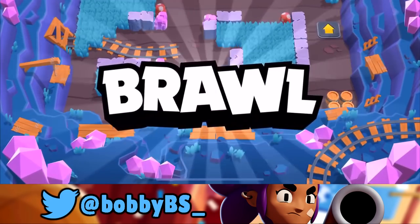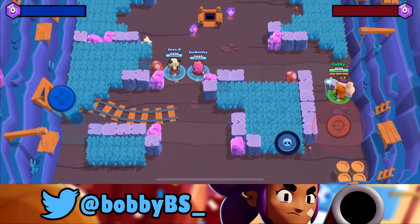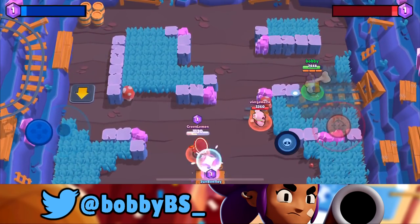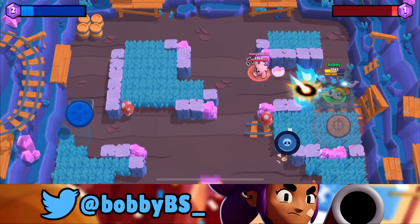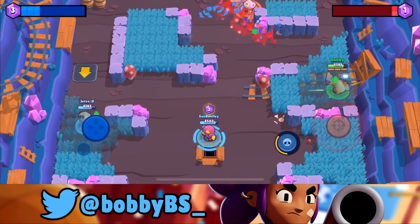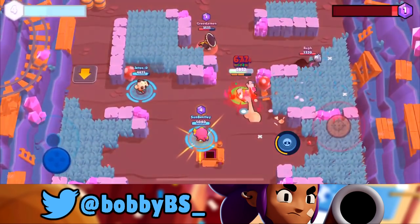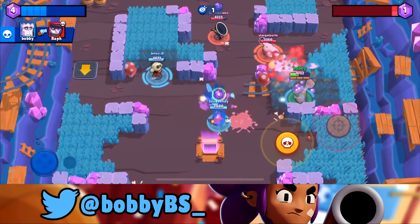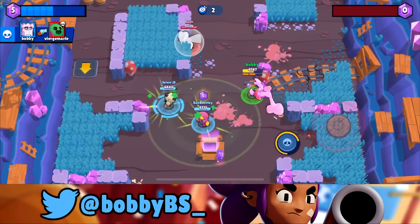We're going to be facing a Mortis, Poco, and Spike. We're gonna be playing Gene — not a lot of people actually know that Gene is pretty crazy. We're going to go with this bounce; it looks like it's gonna bounce us right onto them. That's so cool — I'm gonna be right beside them just because of one bounce. We're gonna go all the way up here. Hopefully the Spike doesn't notice us. Mortis just basically gave us a free super, so it's gonna be easy lane wins from here on out. Easy domination.